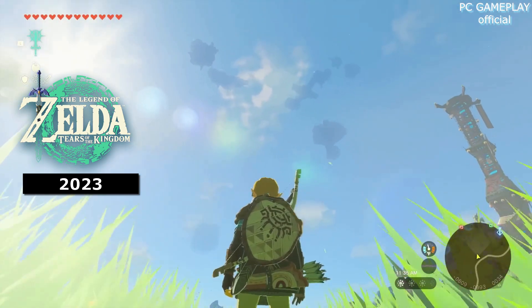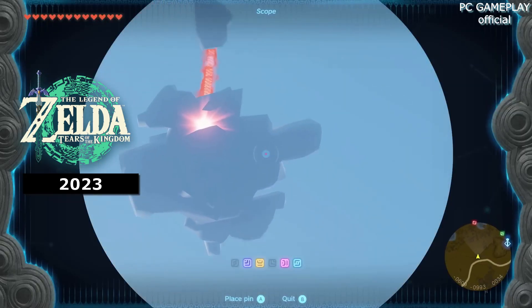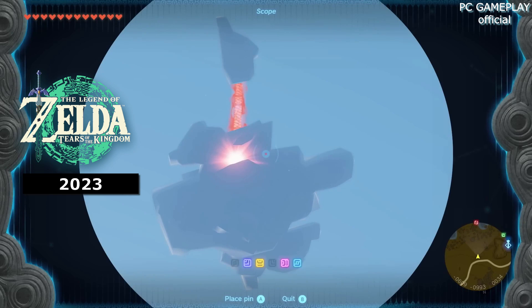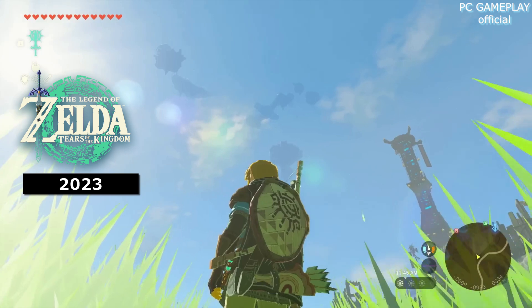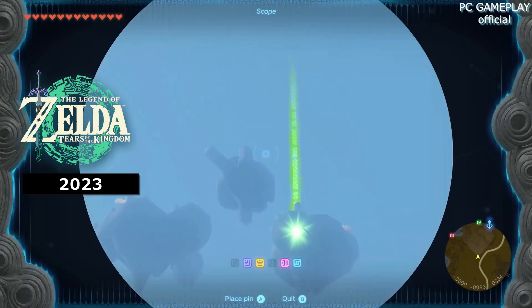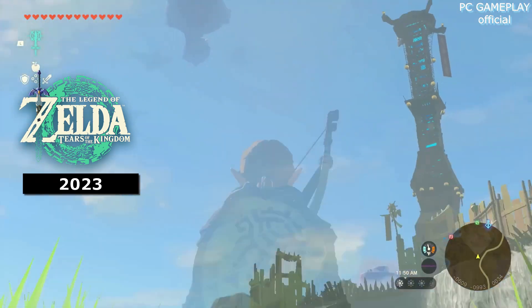After the tower, I was told that my next objectives were above the clouds, in an area known as the South Hyrule Sky Archipelago, found in the central Hyrule sky. I had to find my way first to the red map pin, then over to the green, which means covering a considerable distance of empty sky.